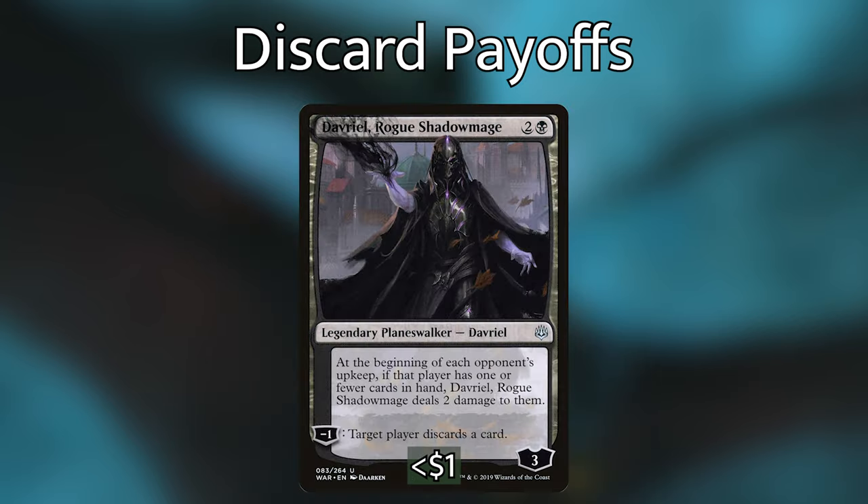Finally, we have Davriel, Rogue Shadowmage. He's a super cool planeswalker I've been waiting a long time to find a home for. He costs 2 and a black, and at the beginning of each opponent's upkeep, if that player has 1 or fewer cards in hand, Davriel deals 2 damage to them. He also has a minus 1 loyalty ability that says target player discards a card. So he can discard cards from our opponents' hands, trigger Tiny Bones, and deal damage for having only 1 or fewer cards in hand — making him kind of a multi-tool in the deck.